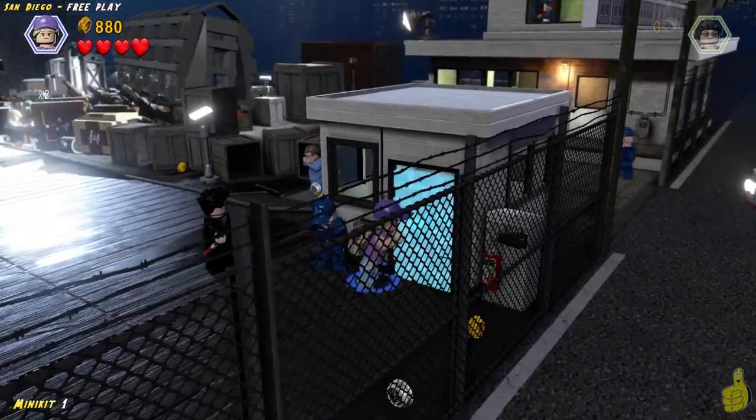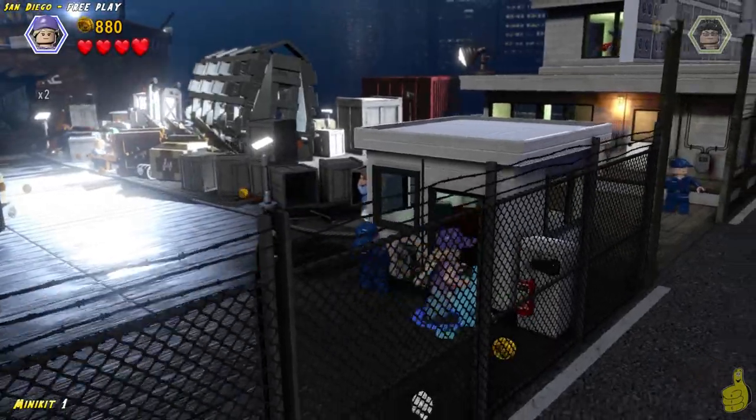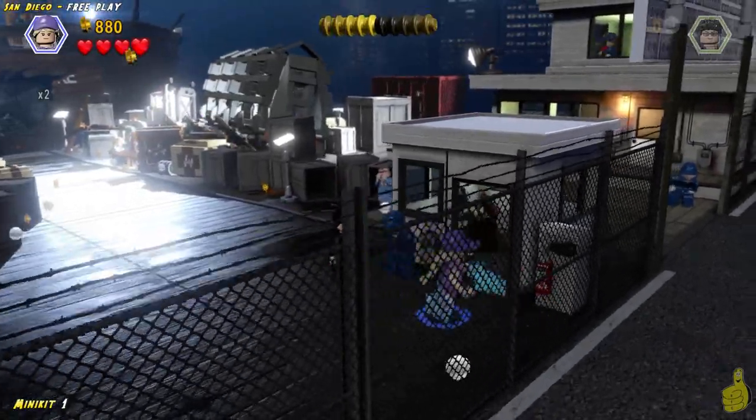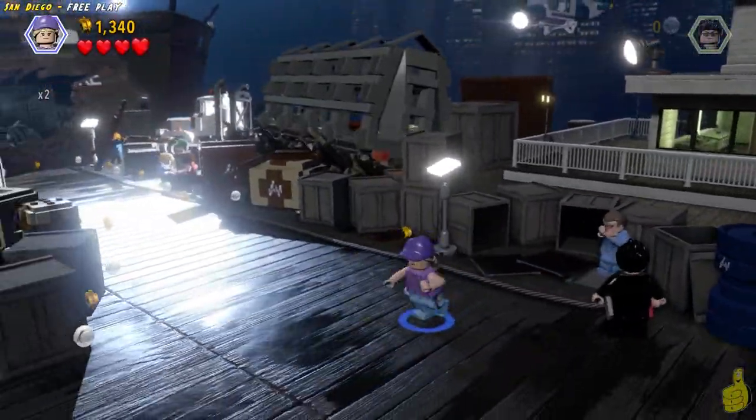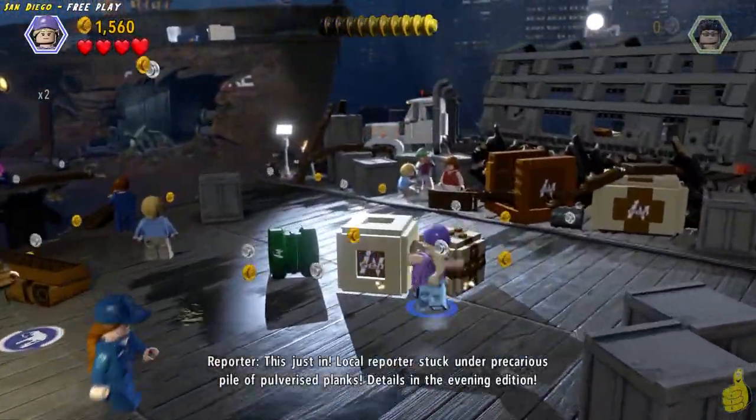Right as we get started, switch to a character with the Screaming ability and head on over to the right-hand side to the little security shack here. Scream that door until it hits the floor, and grab the minikit and we can keep on keeping on.